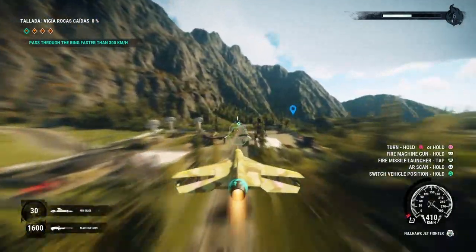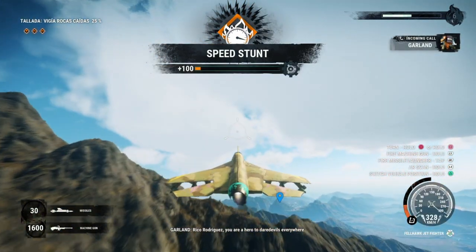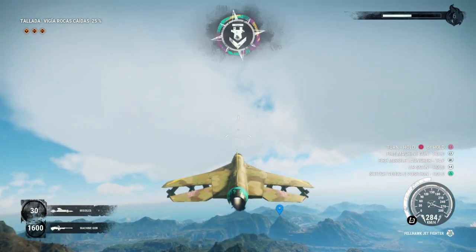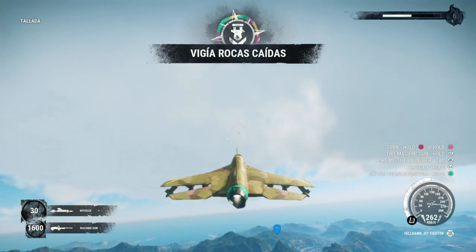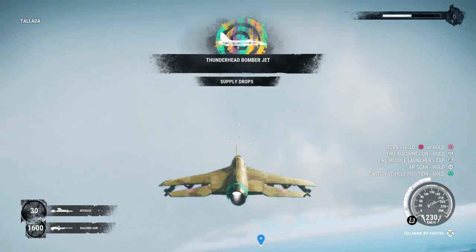I was going at 400 miles per hour, which was about 100 more than what I was supposed to do. But once you've done that, you'll get XP for speed stunts — quite a lot. You'll also get 1 out of 4 for the Villaraka's Kiddas, I think that's what it's called. And about 1 out of 4, there we go — the Thunderhead Bomber Jet Supply Drops. That's how you unlock it, and I'm out.